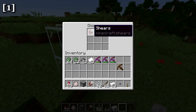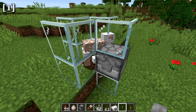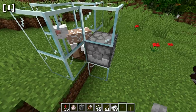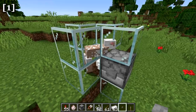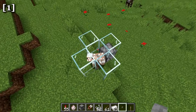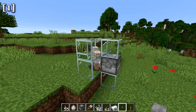Shears can now be dispensed and will shear sheep that are in front of the dispenser. The shears take durability, but attempting to shear an already-sheared sheep won't consume any additional durability. This is a fairly useful feature — an automatic wool farm tutorial is linked in the description.